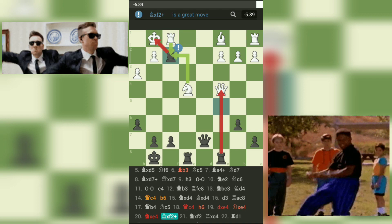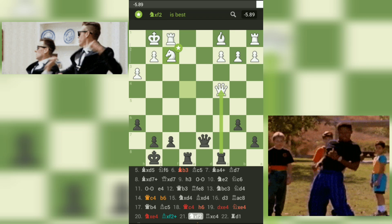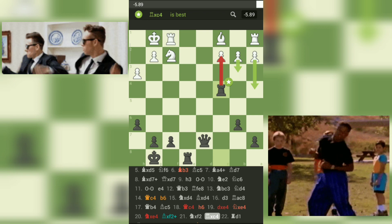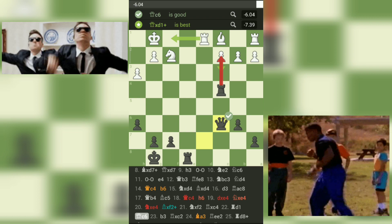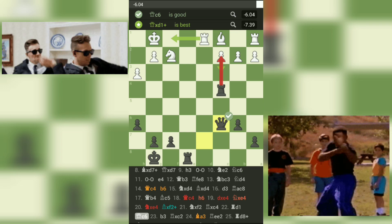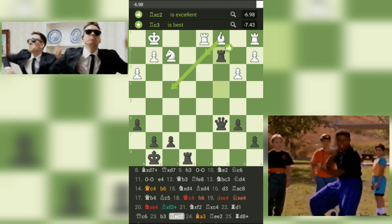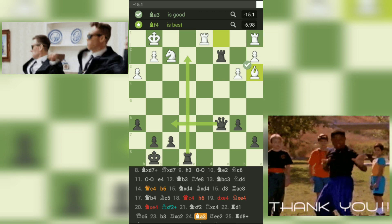Move 21: Nxf2-Rxe4. Black captures white's rook with their bishop, and white captures back with their rook. Black now has a material advantage with a bishop and pawn. Move 22: Rd1-Qc6. Black wants to control the c-file and prepare to advance their pawns on the queen's side. The move also puts pressure on the pawn on d5. Move 23: b3-Rxc2. Black continues to advance their pawns and improve their position. Move 24: Bg3-Re2. Black is now threatening to checkmate white on the second rank.